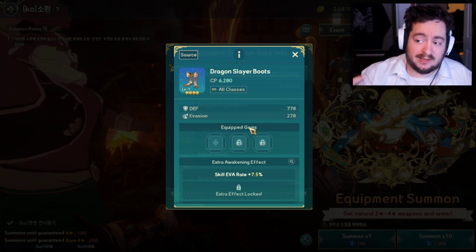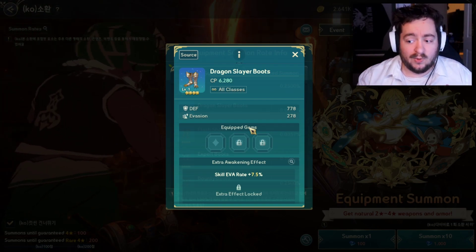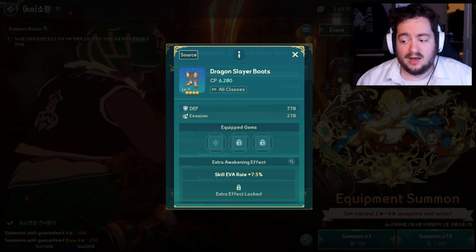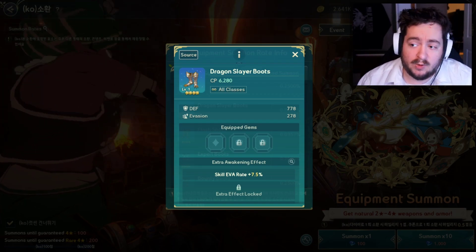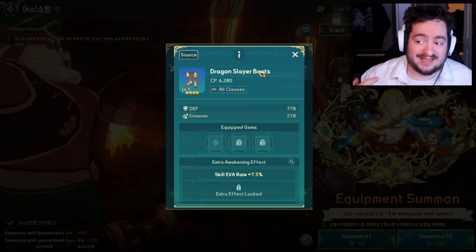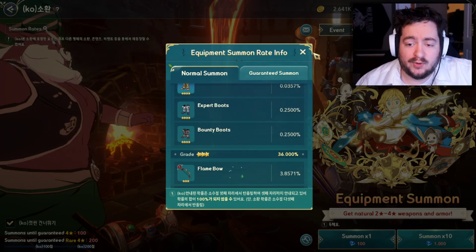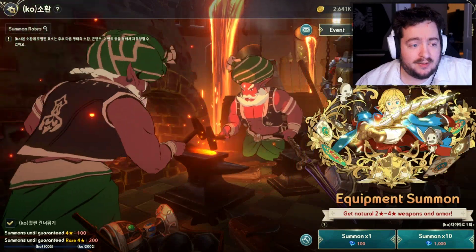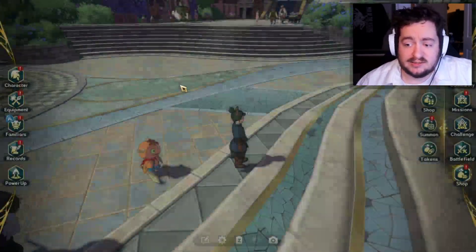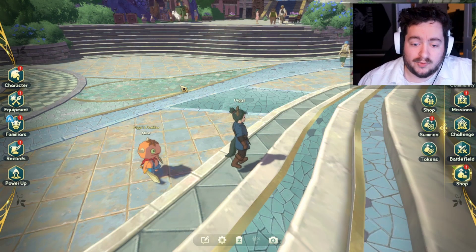When thinking about CP gains for your character long-term, most people can already see from what we've discussed that the CP gains from imprinting are not going to be extensive or extremely powerful. They're going to be pretty level-headed and even compared to the cursing system, unless they implement some type of change to the global version.